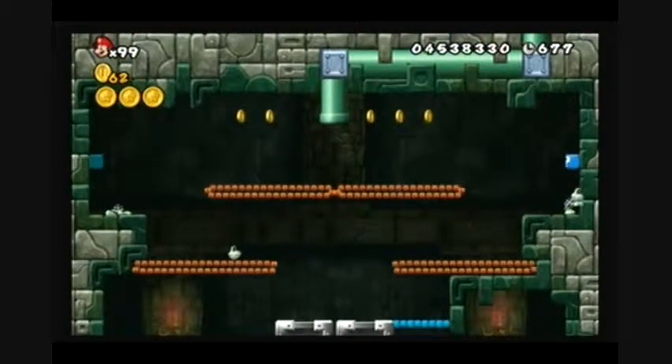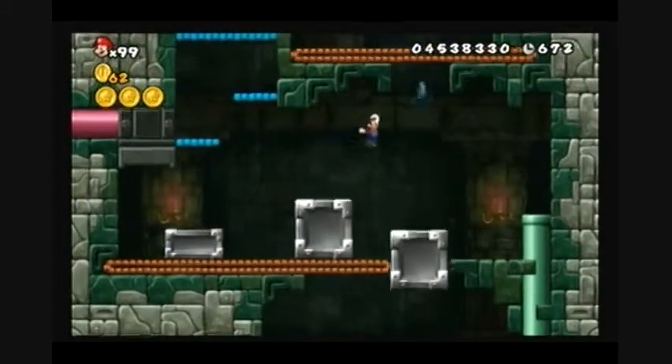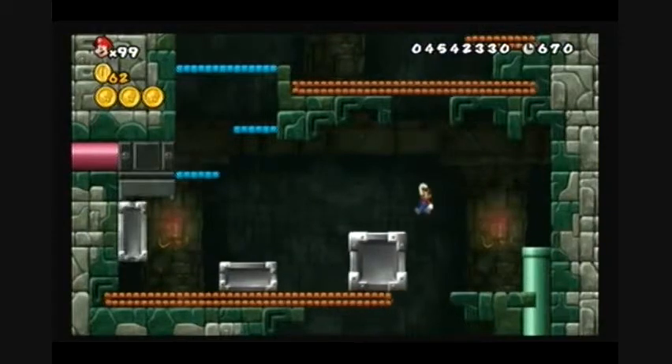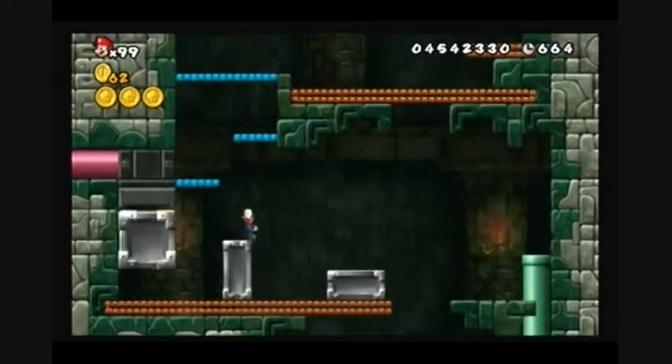This level has a lot of giant steel blocks falling on your head. First coin: jump on top of one of the blocks and then jump up to get the coin.